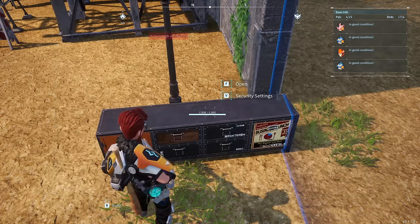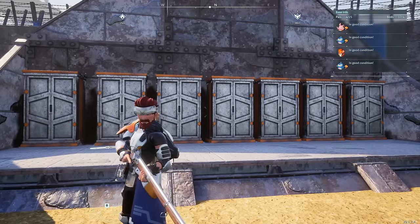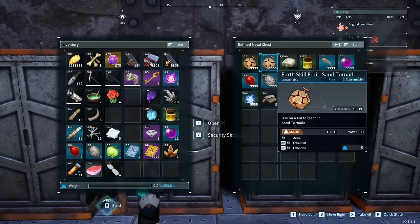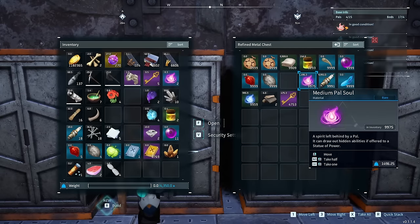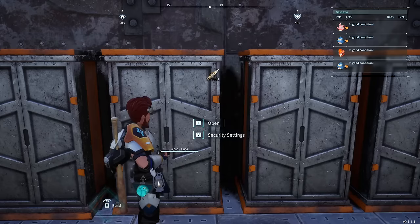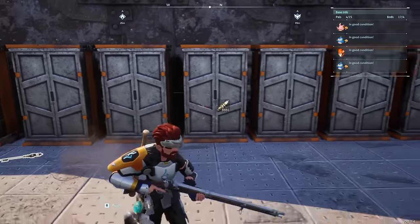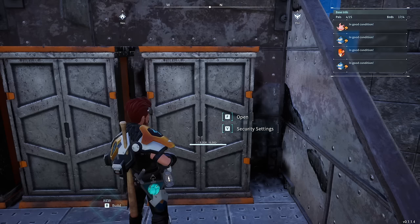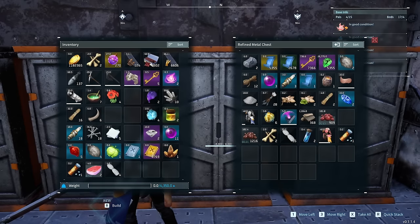This quick glitch lets you move massive stacks of resources without putting them in your inventory — currently only doable on PC. Go to a stash box with a lot of resources, select an item and drag it out so it's in midair, then click the Tab button. The item stays on your cursor while the inventory and stash box close. Make your way over to a different stash box, open it, and drag the cursor with the item into it — instantly moving a huge amount of resources.